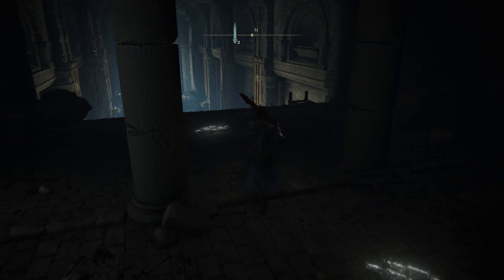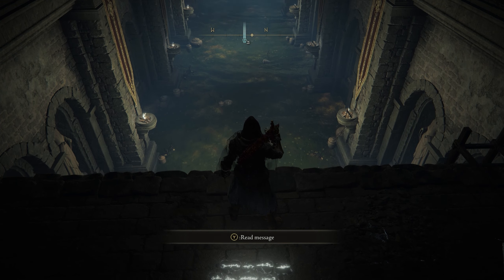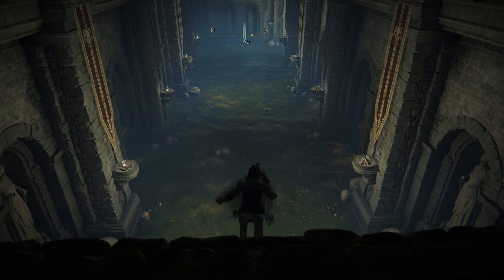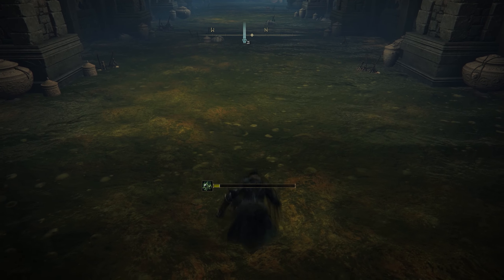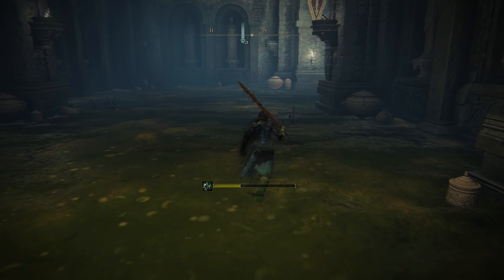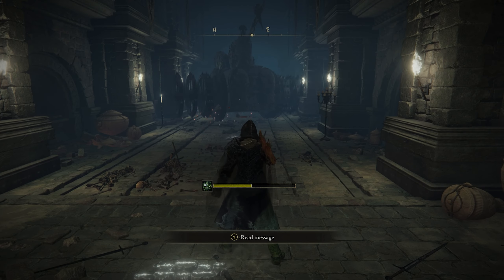Once the keys are in, you can then move through. Now the first thing you need to know is that everything on the ground in this long hallway is poisoned. So once we jump down, we're going to start getting poisoned and we need to move immediately. We're going to jump down, land, and immediately start getting poisoned, so we're going to sprint straight. We're going to take a right and once we get out of the poison, our poison meter will stop and start to go back down.